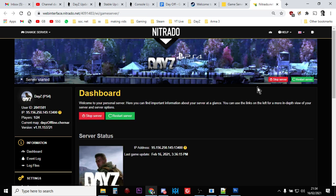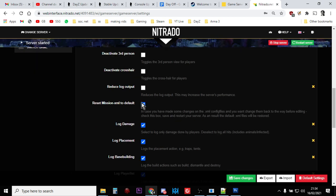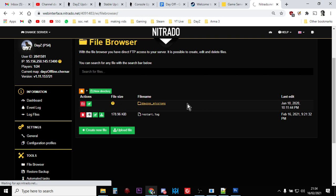You must have updated to the 1.11 XMLs. If you're not sure how to do that, go into Settings, go into General, go into Reset Mission XML to Default, save it, restart the server, let it go through the whole restart, and then you'll have the new XMLs. It will have deleted your old XMLs but you'll have the new ones.